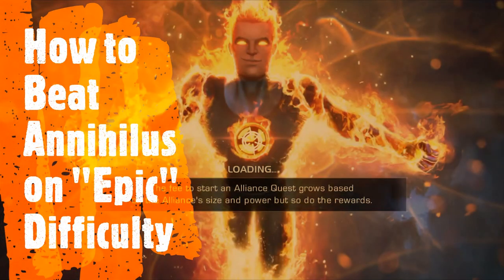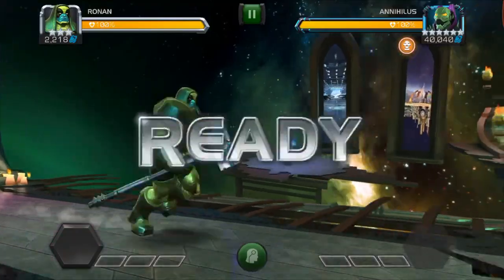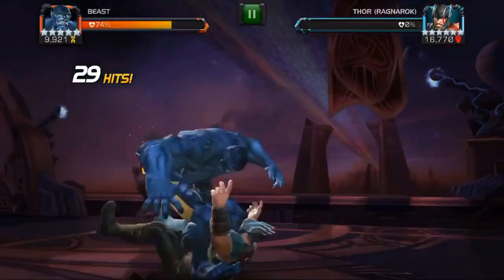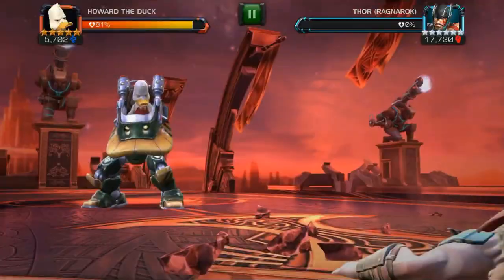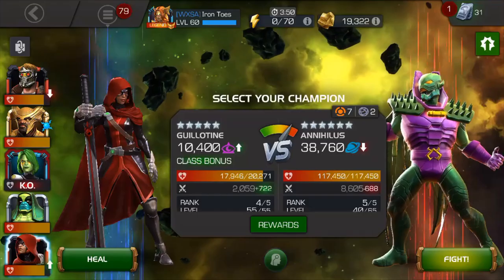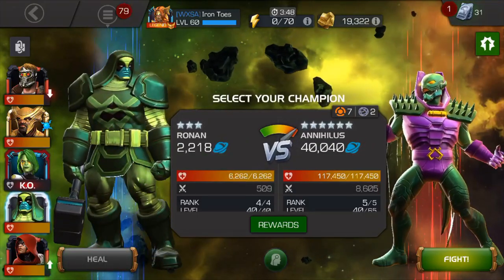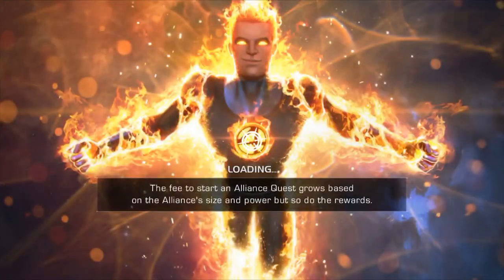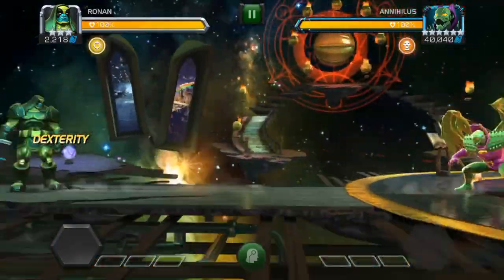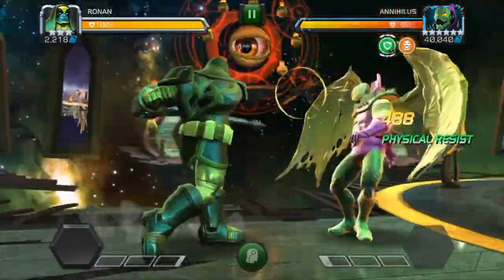Hey guys, Iron Toast here, and we're going to talk about the easy way to beat Annihilus in this month's event quest. In this month's event quest, it's Annihilus as the boss — actually the second time you fight him in Epic Difficulty. And anytime you see that node where they just gain physical and energy resist, that's time for Ronin.